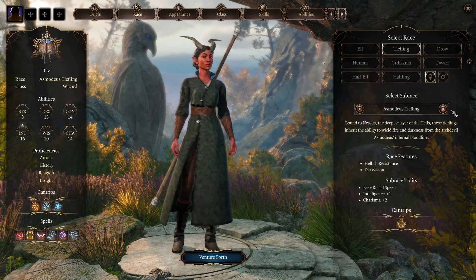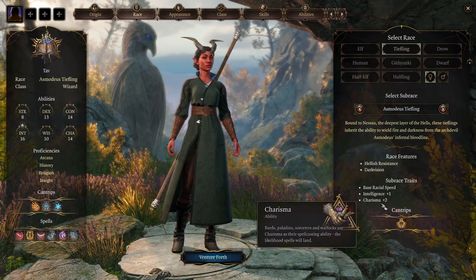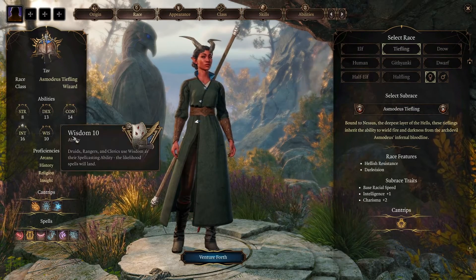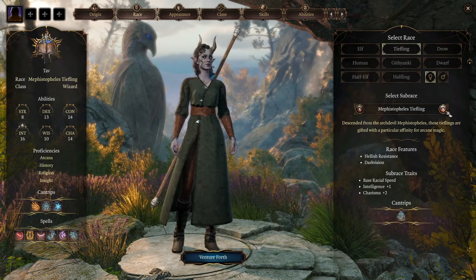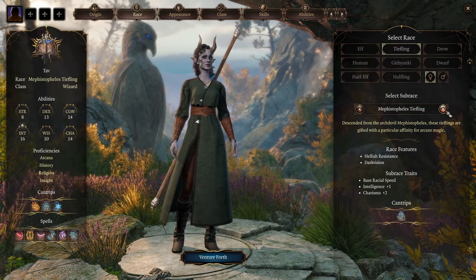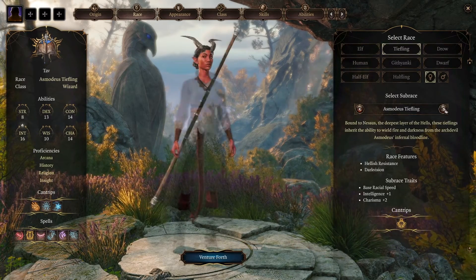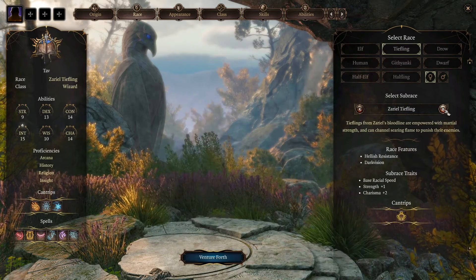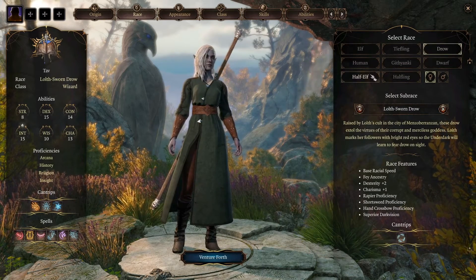Wood Elf I would not choose. Tiefling: we've got a couple of choices — Asmodeus Tiefling gives Intelligence +2, though the Charisma bonus isn't so useful. We get Resistance to Fire and Darkvision, and a different cantrip: Thaumaturgy with one Tiefling variant and the Mage Hand cantrip with the other. There's also a Tiefling variant with Strength and Charisma — I wouldn't take that, it doesn't have Intelligence. Drow gets Dexterity and Charisma, no Intelligence — we don't want that.